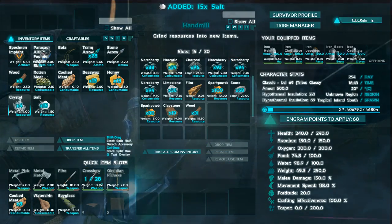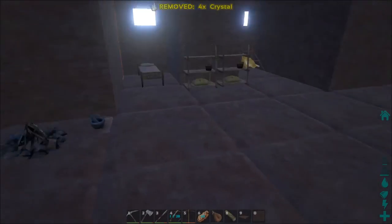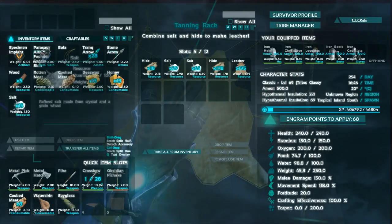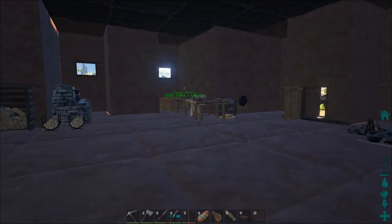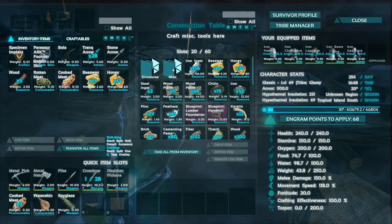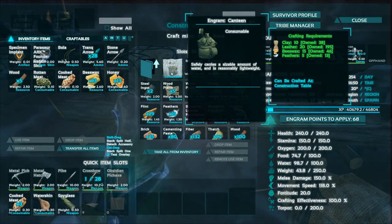Now we're going to go ahead and put the salt into the tanning rack, and over time you get yourself some leather. This gives us the ability to make some nice bows, and check this out — this is how you make the canteen in Primitive Plus. Normally you would need a fabricator for this.